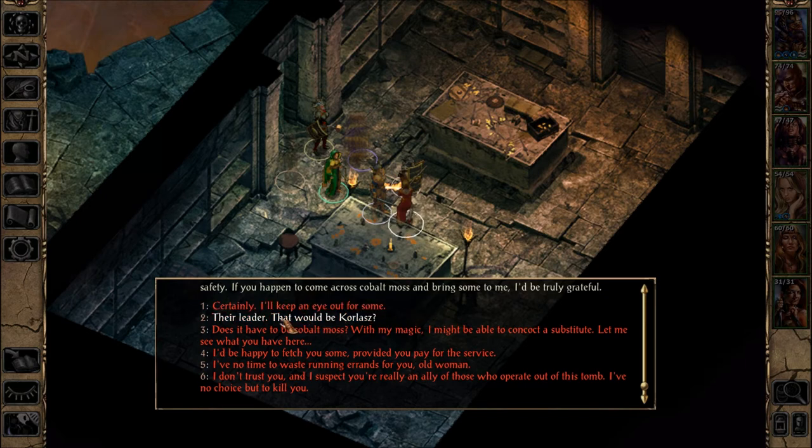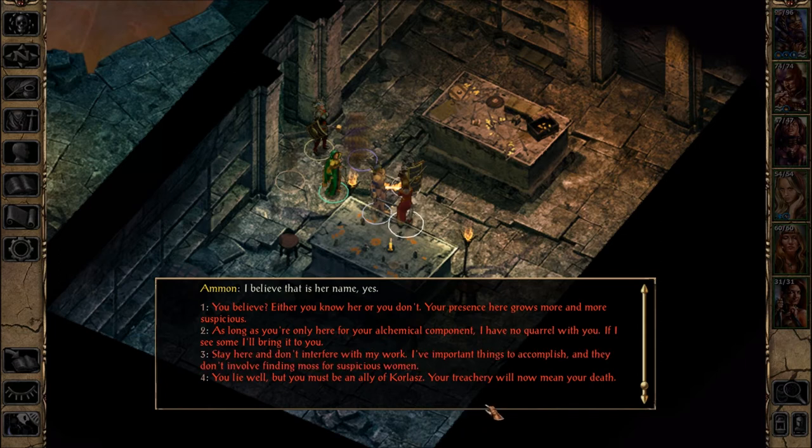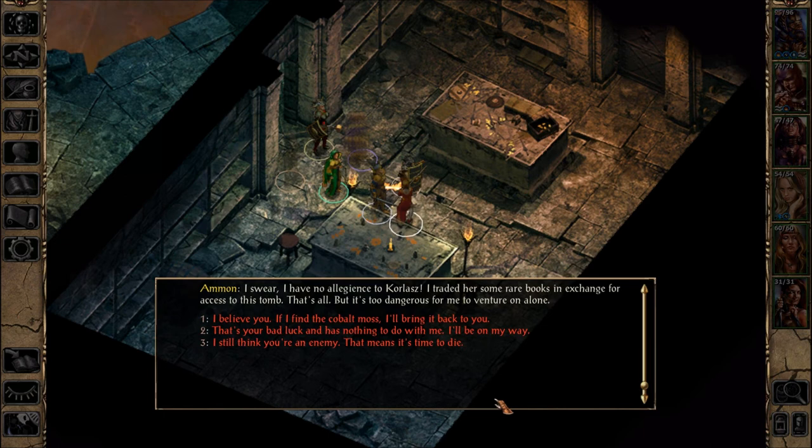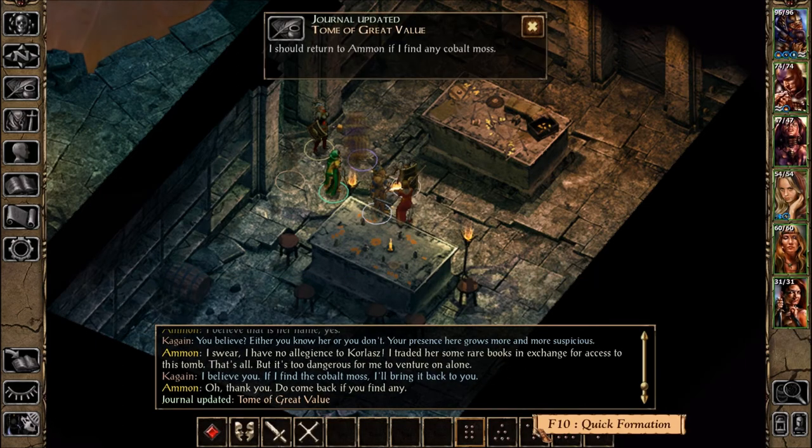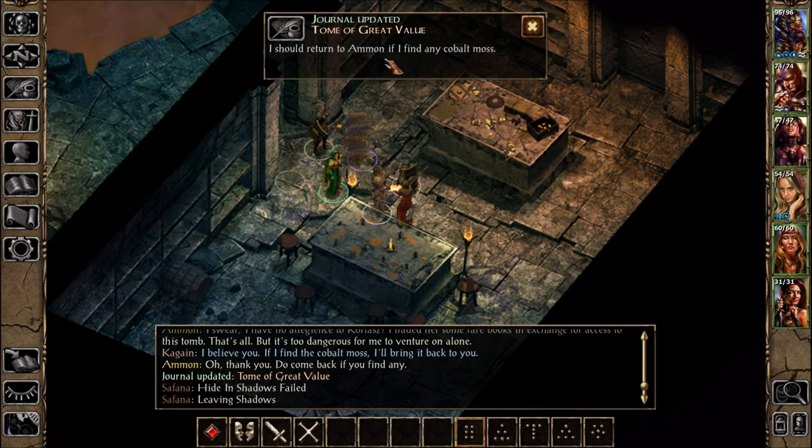I ask if their leader would be Corlaz. Amnon says she believes that is her name. I press her — either she knows her or she doesn't, as her presence grows more suspicious. She swears she has no allegiance to Corlaz — she just traded rare books for access to the tomb. She says it's too dangerous to venture on alone. I believe her and say I'll bring back the Cobalt Moss if I find any.